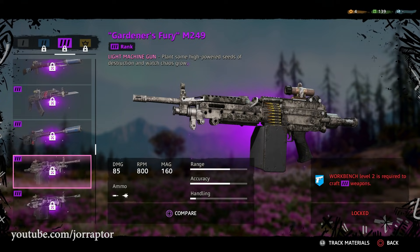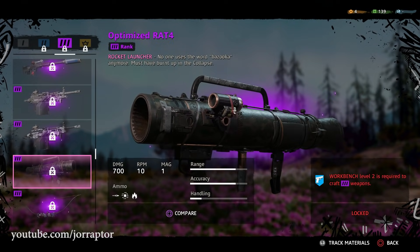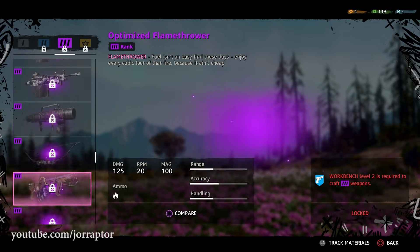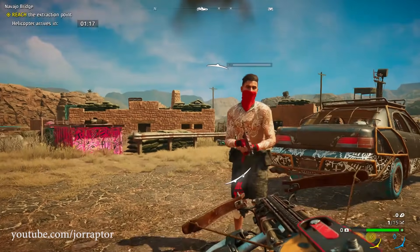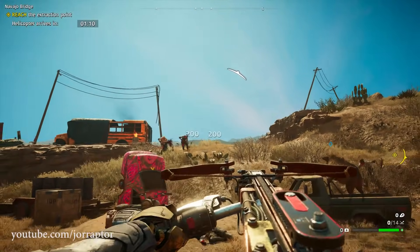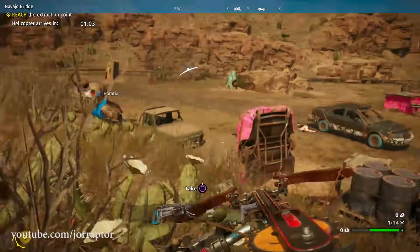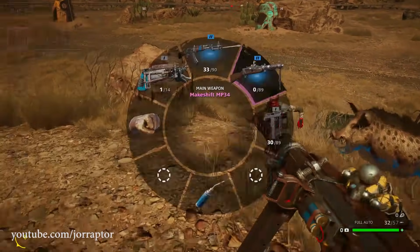The Saw Launcher at rank 1 was V0, so V1 is likely obtained through a mission rather than crafting. I also had a mission during my playthrough that gave me the rank 2 tree branch bow, which is also not on the workbench. So it seems like other weapons will be exclusive to missions as well — and it makes sense that Ubisoft wants to highlight the new Saw Launcher so everyone gets their hands on it.